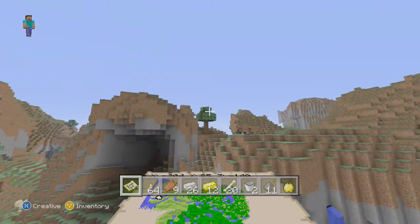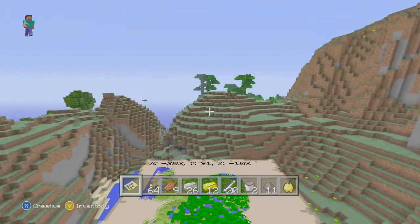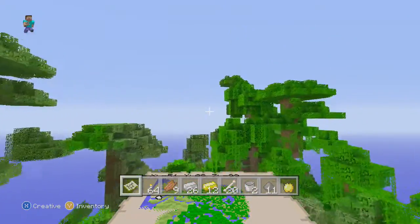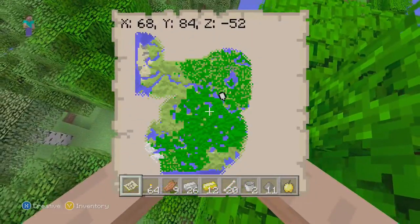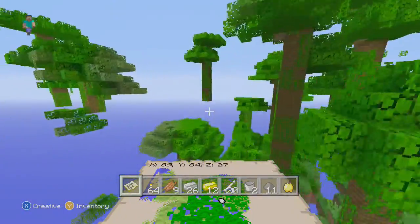They're right next to the desert temple, which is insane. I always love to know if you guys have seen anything like that, so leave it in the comments. I know golden apples are really rare, but that was probably the weirdest spawner I've ever seen.